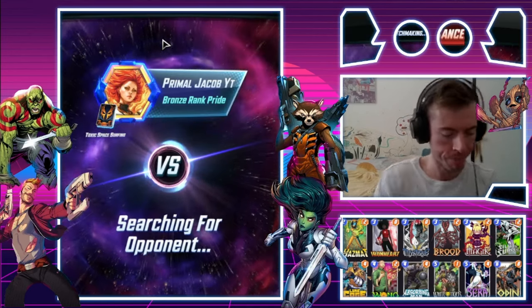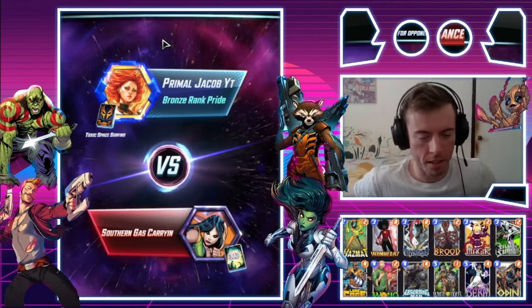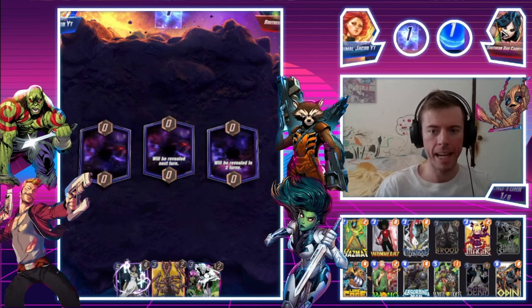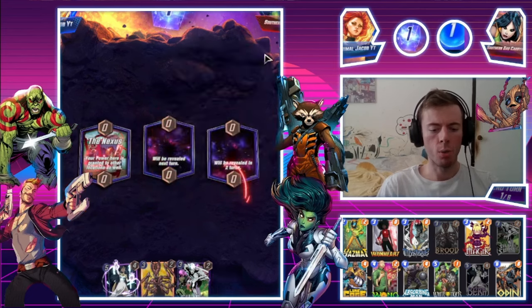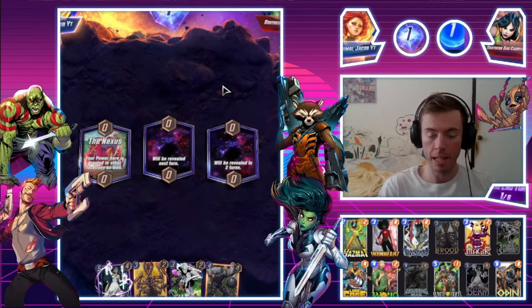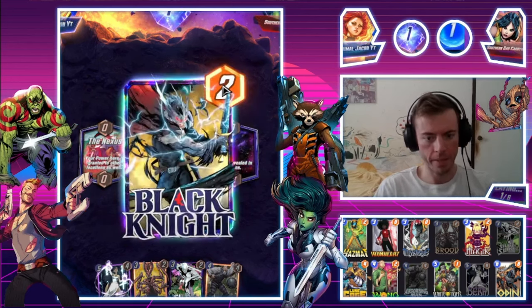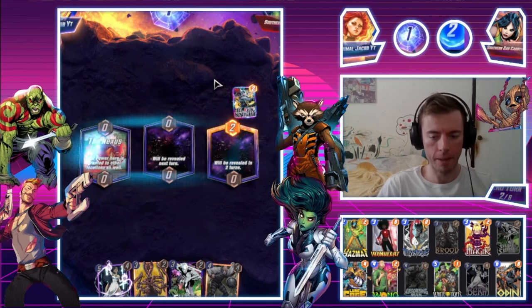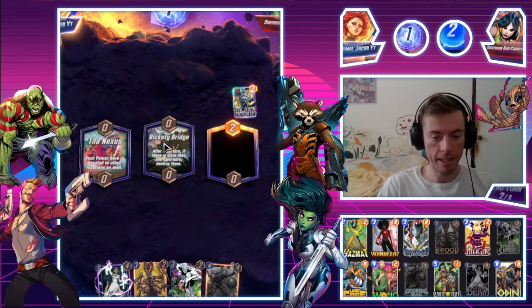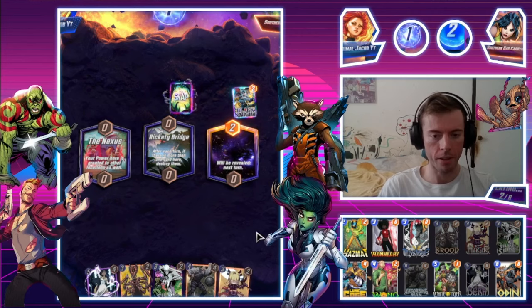Alright, let's keep it cooking. Welcome Southern Gas Carrion to the party. The Nexus to start — interesting. They're not a Thanos deck. This is going to be tricky. It's a discard deck — now I'm going to be careful. Rickety Bridge — even more interesting. We do have the Magic play though, so this could be good. Multiple Man — that's an excellent Absorbing Man situation.